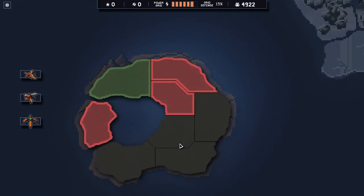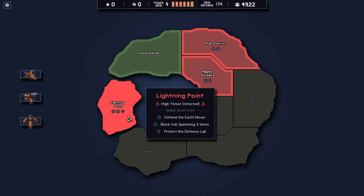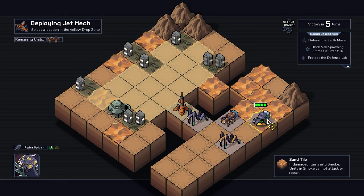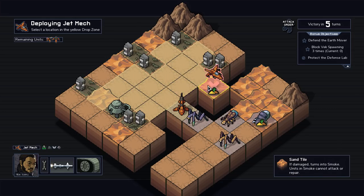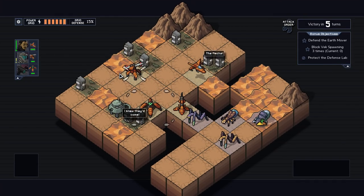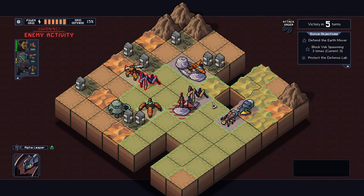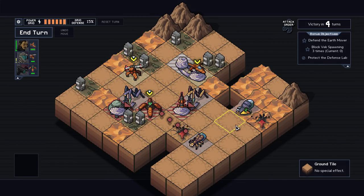Welcome back to Into the Breach, and we are at RST headquarters - the angry lady that hates everything I do. Defend the earth mover, block this back from spawning, protect defensive lab - that sounds pretty good. We got chryslids and the alpha spider - I hate that thing so much. It's my least favorite one. Let's spread out units very far away so not more than one can get stuck.